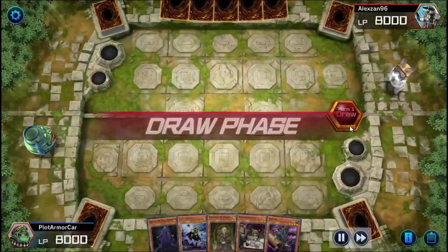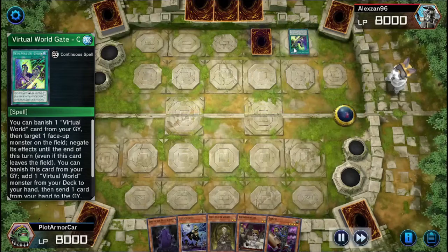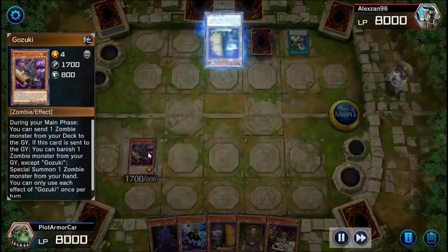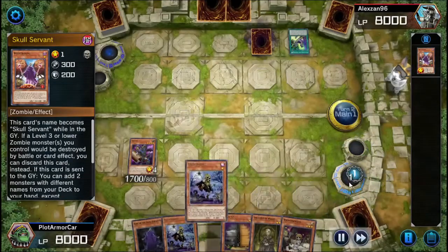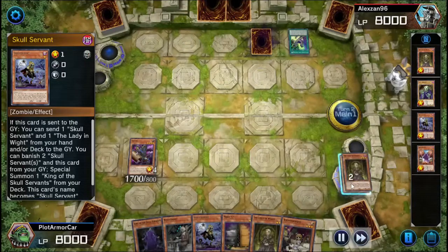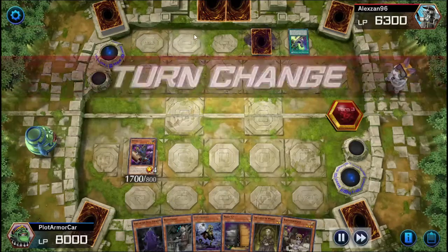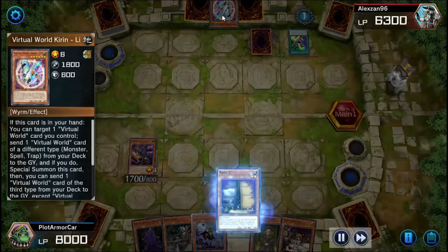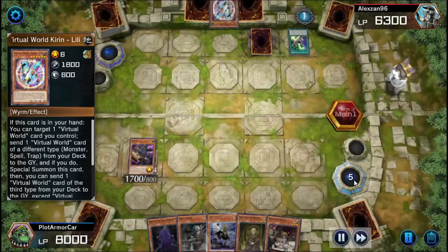Alright, so as we start this duel, I draw a King of the Skull Servants, a White Prince, Lady in White, a White Princess, and a Gozuki. This guy's going to be using Virtual Worlds. He plays a spell card and sets one down — knowing Virtual Worlds, it's probably a continuous trap. I got a Maxi in my hand now, so I'm going to be drawing with Gozuki. He's going to use his own Maxi. I always forget what these Virtual World cards are called — they have uncomfortable names for me to pronounce.